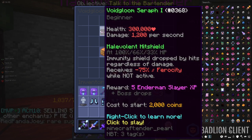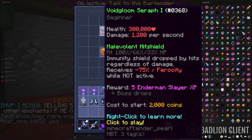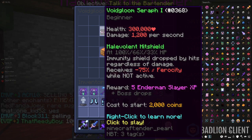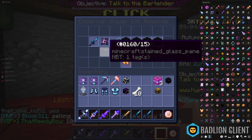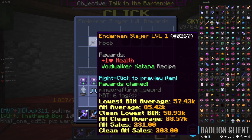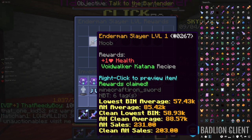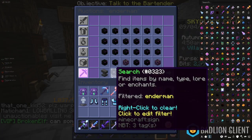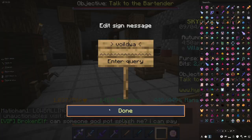You can do the Voidling Seraph at level one, and this thing has only 300,000 HP as you can see here, and deals 1,200 damage — so it's not that hard. If you do it twice, you'll be Enderman Slayer level one and you'll unlock the Void Walker Katana recipe.